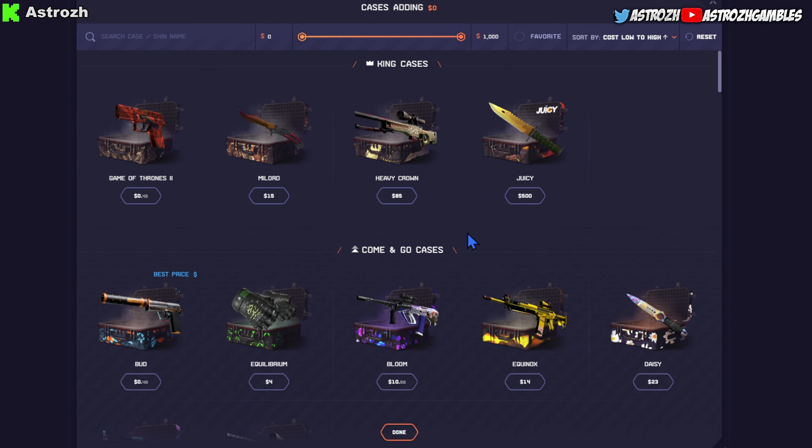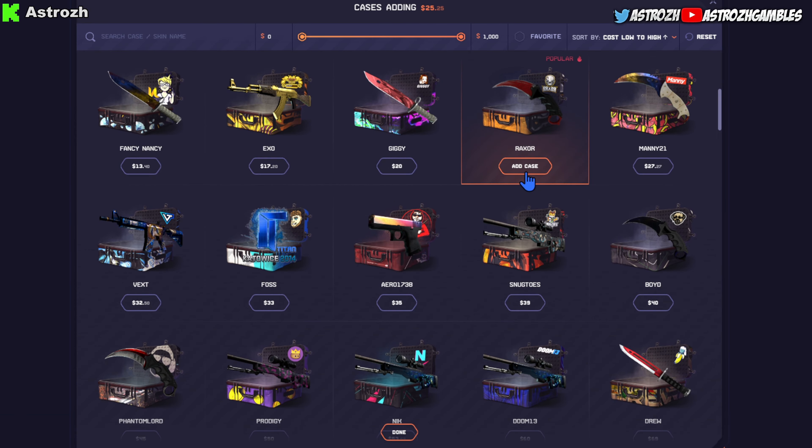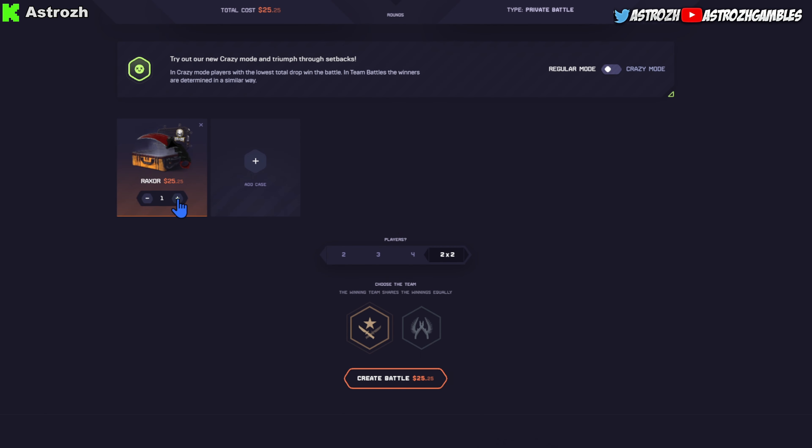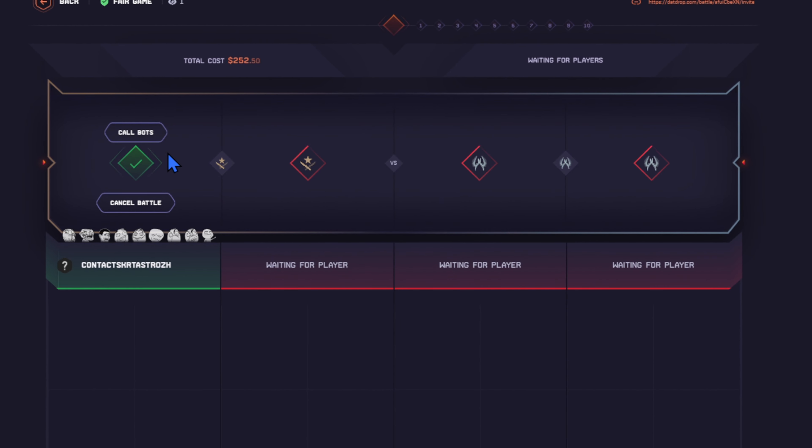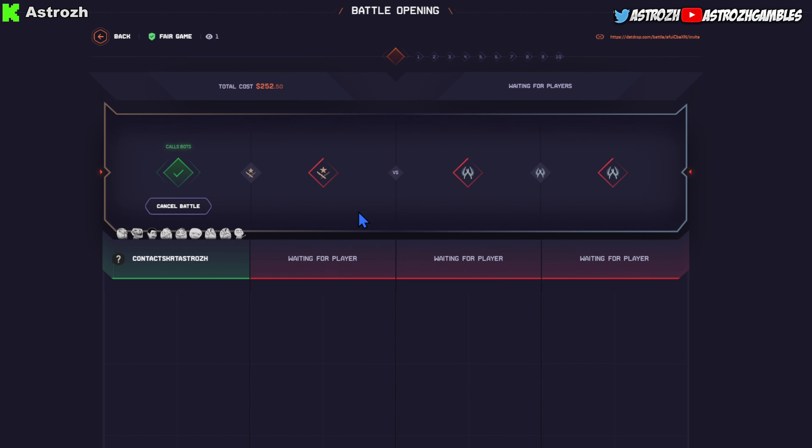2v2, let's go! Left side. We're going in for the Raxor case which is $25.25 — we're gonna go in for 10 Raxor cases, $252.50. Total cost of this battle: $252.50 in a 2v2. Let's see what bot we got on our side for good luck. Kayla usually pulls.